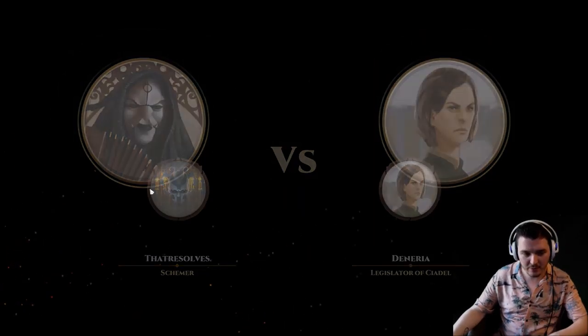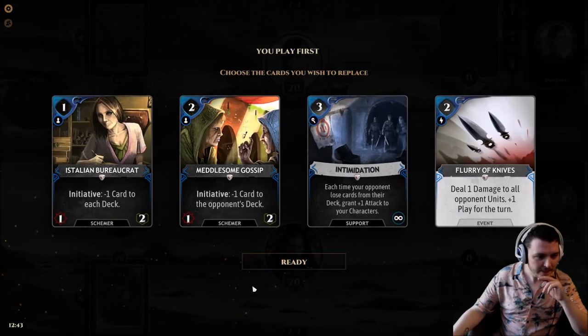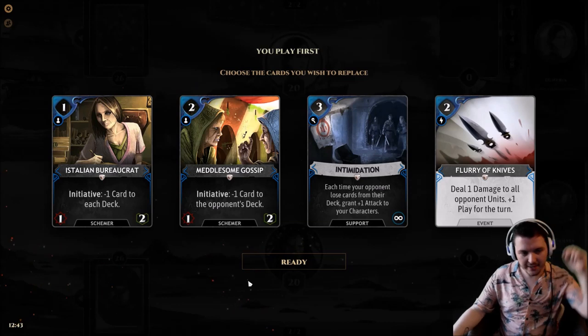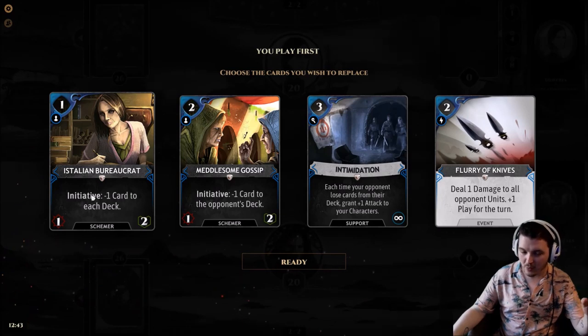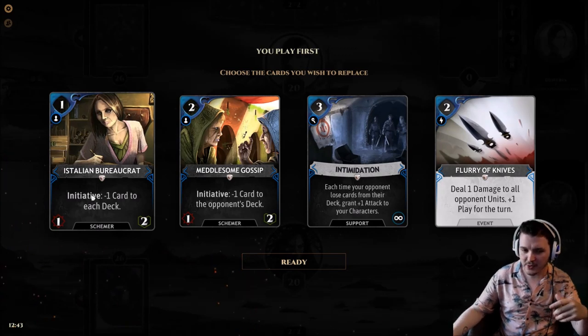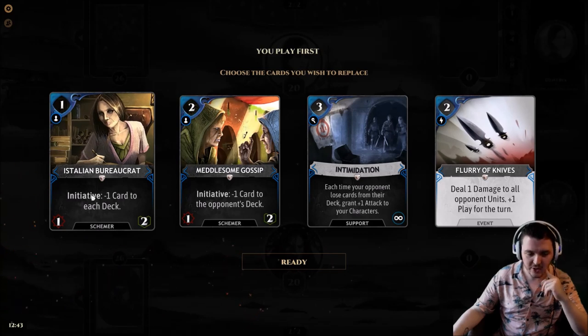Okay, so here we are - not a mirror match but I think we're in the same faction at least. The idea of this deck is to just keep doing this initiative, minus one card to the opponent's deck. We do also do a little bit of our own deck as well, but we have Politics as the end game so we're able to shuffle some of those cards back in. Hopefully we just want to be decking our opponent.